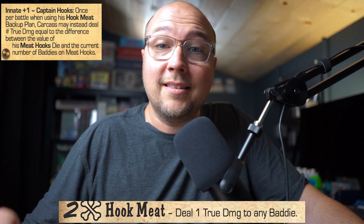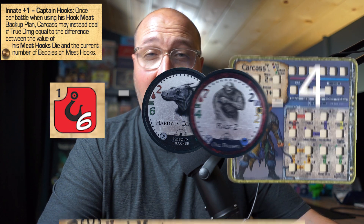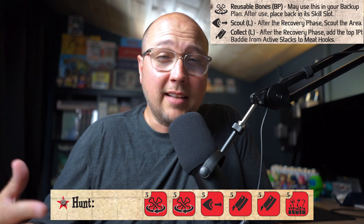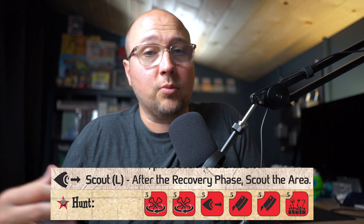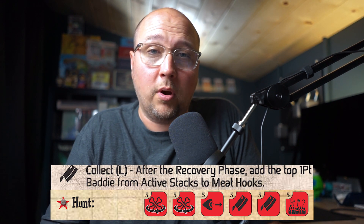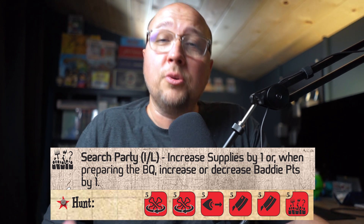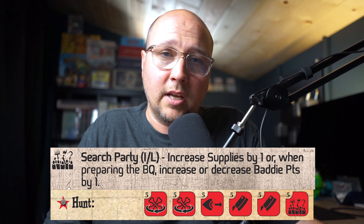Now I have a bonus for you and it's not a skill die. We already talked about Carcass's innate, which is the meat hook die. However, the innate plus one is super interesting — with it, he gets captain hooks. Once per battle, when using the hook meat backup plan, instead of doing one true damage, you get to do damage equal to the difference of your meat hook die counter and the number of baddies on the meat hook. Think about how insane that is. With those last two skill die and this innate plus one, I think Carcass can be really effective. And if you really want to maximize that meat hook die, you have to go into the hunter profession and train hunt. Hunt is highly versatile — scout allows you to scout the area and pick the baddie you want, especially if you need a particular type for stimulate. There's also a locked result in collect, where you can add the top one-point baddie each time to your meat hook. And search party, as an immediate result, lets you add one to your supplies — super critical if you want to max out that meat hook die and really maximize the potential of that innate plus one.